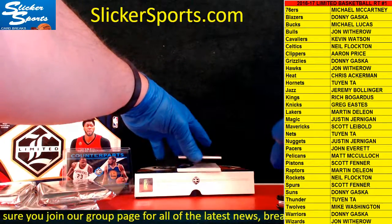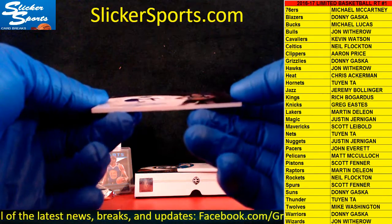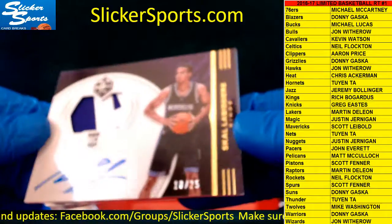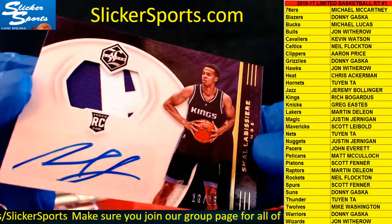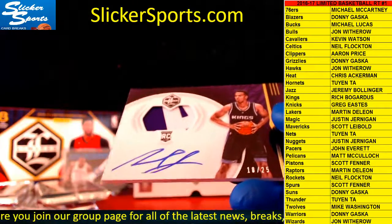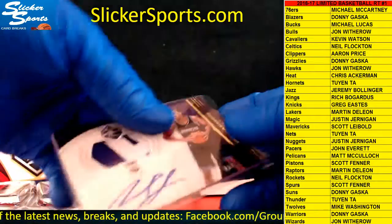Next up we have a nice Rookie Patch Auto going out to the Kings — 18 out of 25 for Scalabrissier. Look at that — he's got the A from his last name on the jersey. That's pretty cool. The Kings are Rich Bogardus, this one's for you Rich.